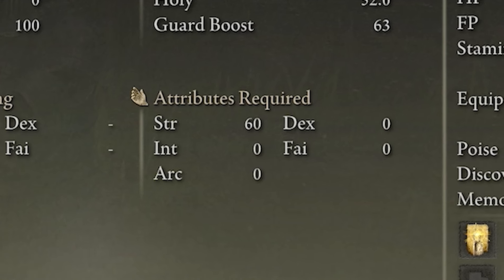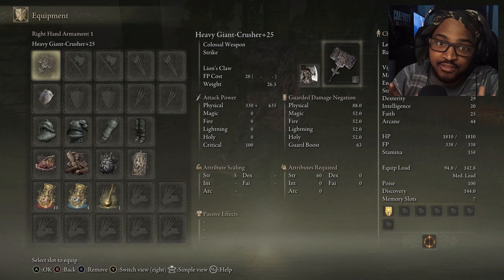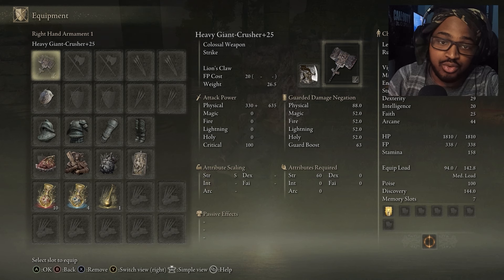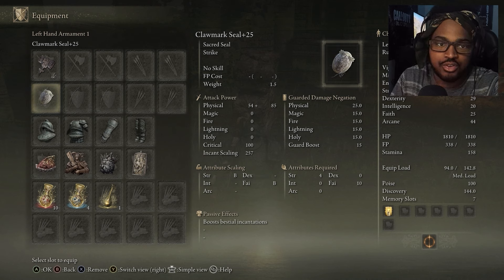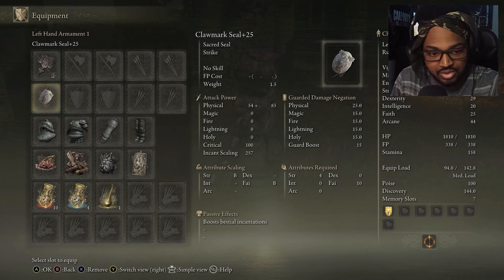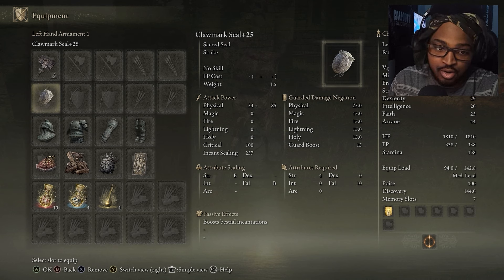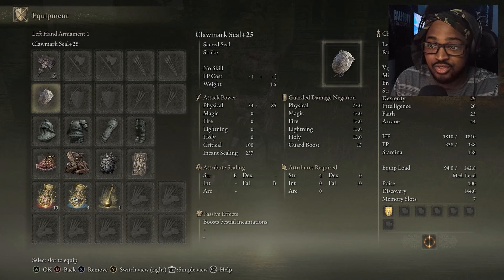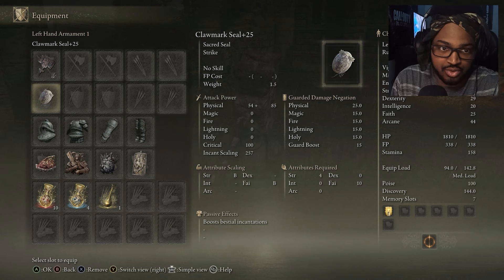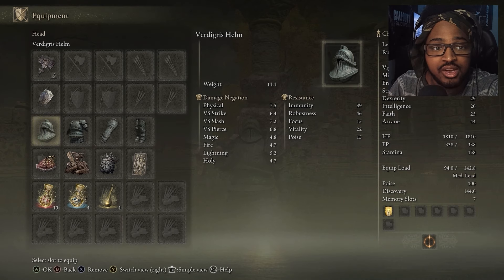The required attribute to wield this weapon is 60 Strength, and with Heavy affinity it hits S scaling for the Ash of War — without the Ash of War it sits at B scaling. I'm also taking the Clawmark Seal, using it only to cast Golden Vow. The incant scaling is at 257. You could also use the Godslayer Seal, but you'd need 27 Faith instead of 25, so the Clawmark Seal is a bit easier.